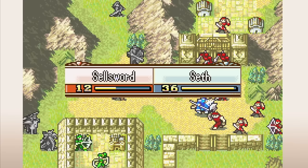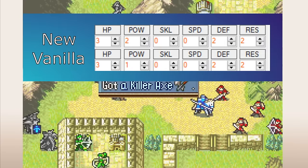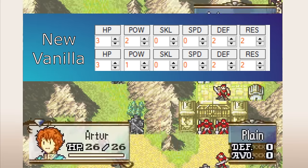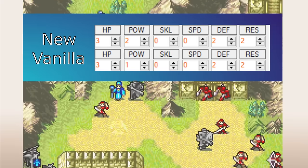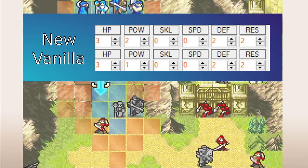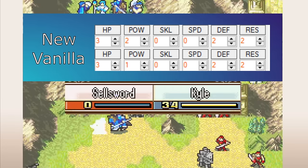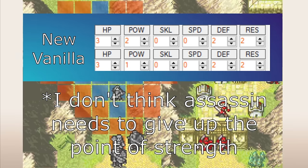Just a couple more classes left, and one of them is Assassin. The change for Assassin is small — I just gave them 1 more point of strength, going from a 1 strength promotion bonus to 2. This makes the strength bonus the same as the one from Swordmaster. I think the innate crit bonus from Swordmaster is better than Silencer from Assassin, so I don't think Swordmaster also needs to give up the point of strength. This balances them out, and you can just choose between whether you want Silencer or the crit bonus.